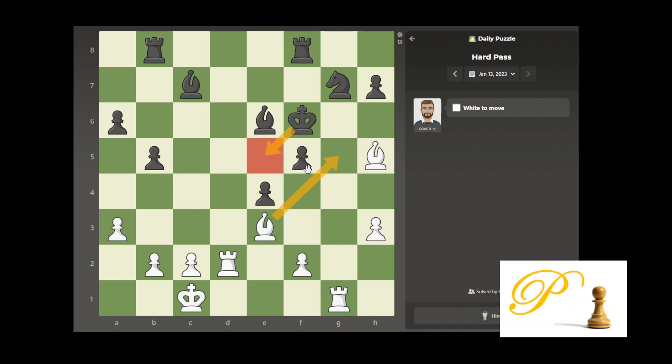Our rook is guarding here, so I can now use this rook to check. But it's a dark square, and I cannot use a bishop check because I will lose the bishop — I don't have support. So I have to try to use this rook, but there is a pawn in the way.